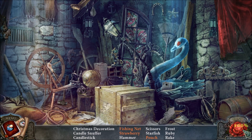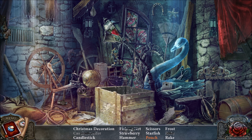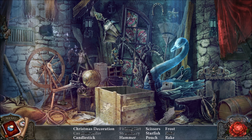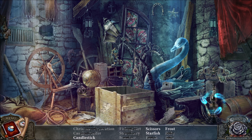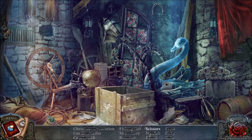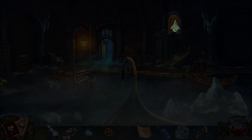And a hidden objects challenge. Let's find all these items. There's a net here and there's a strawberry in there — I don't know why you put a strawberry in there. We've got a pouch, a Christmas decoration. We need to find a hammer and a rake. And it looks like we have a candlestick, the word frost, a starfish, and a pair of scissors. I don't see scissors — I'll use the hint. That gives me a candle snuffer.